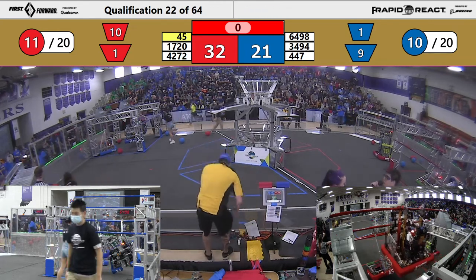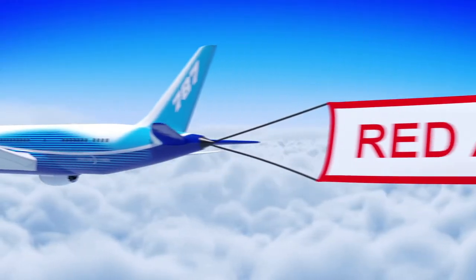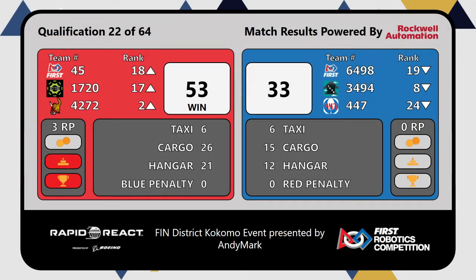We're good for scores for match number 22 up on the screen. It's the Red Alliance taking home that win with a score of 53-33. All three Red robots moving up in the rankings, all three Blue robots moving down. Red Alliance also got that extra ranking point for their climbing skills. Congrats to all three of those Red Alliance robots.